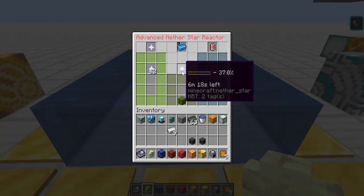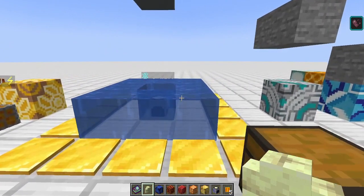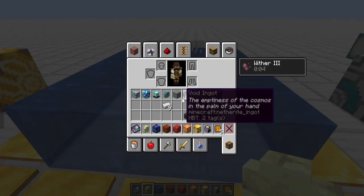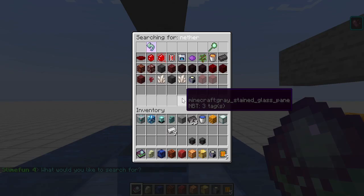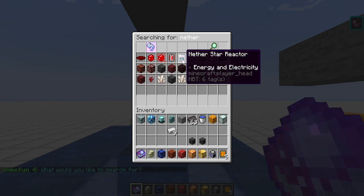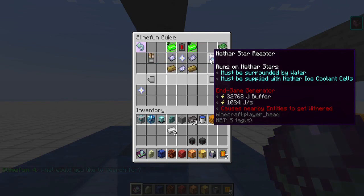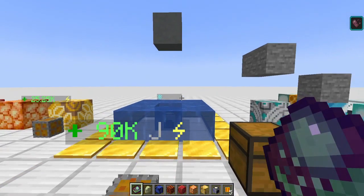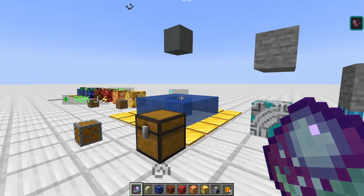The nether star reactor has a 32,000 joule buffer and generates 1,000 joules per second - double a nuclear reactor. That's a lot of power from this one.